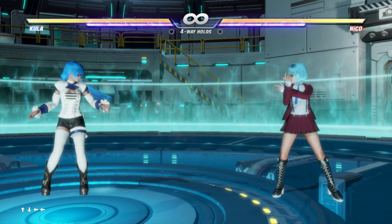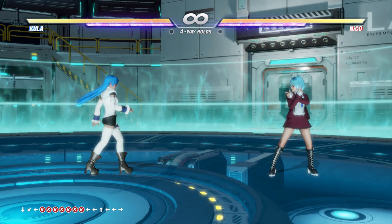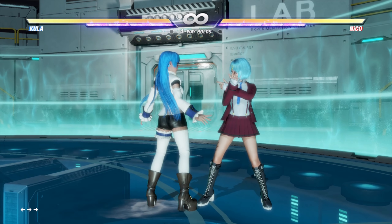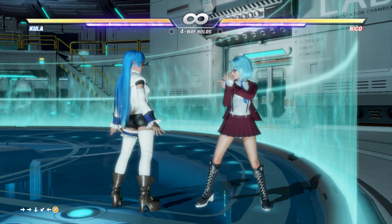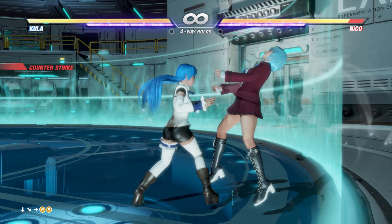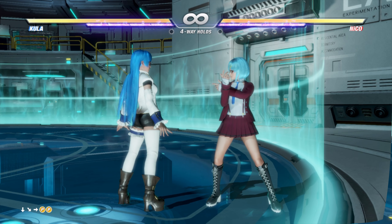For instance, she has her quarter circle back KK, her quarter circle back K down K, and her quarter circle back P, which looks like a DP move and is also one of her powerful flow sit moves — wow, that's a lot of damage. She also possesses her infamous Diamond Breath freezing move, which can allow guaranteed follow-ups. So basically Kula is Sub-Zero.